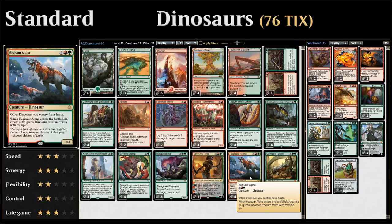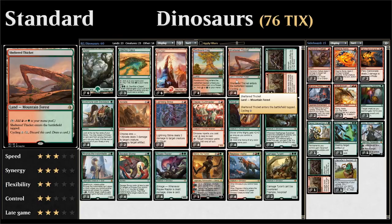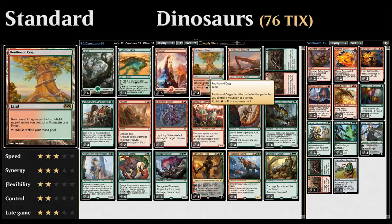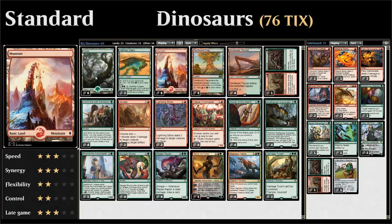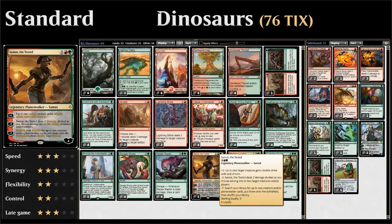Now we get to the most exciting dinosaurs. Regisaur Alpha for five mana is a 4/4 that gives all other dinosaurs haste and comes with a 3/3 green dinosaur token with trample — that's seven power and toughness for five mana with lots of upside. Finally, Carnage Tyrant at six mana is a 7/6 with trample, hexproof, and cannot be countered — great against control decks. The mana base features Sheltered Thicket, Rootbound Crag, basic lands, and Hashep Oasis, which can pump a creature by +3/+3.